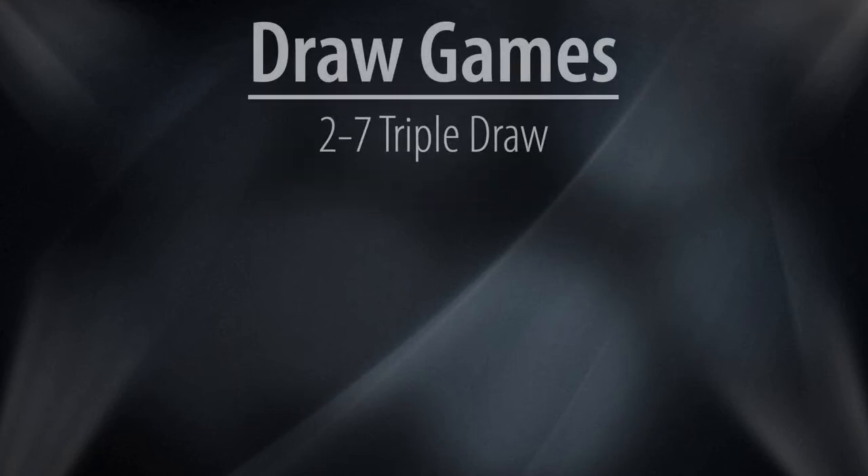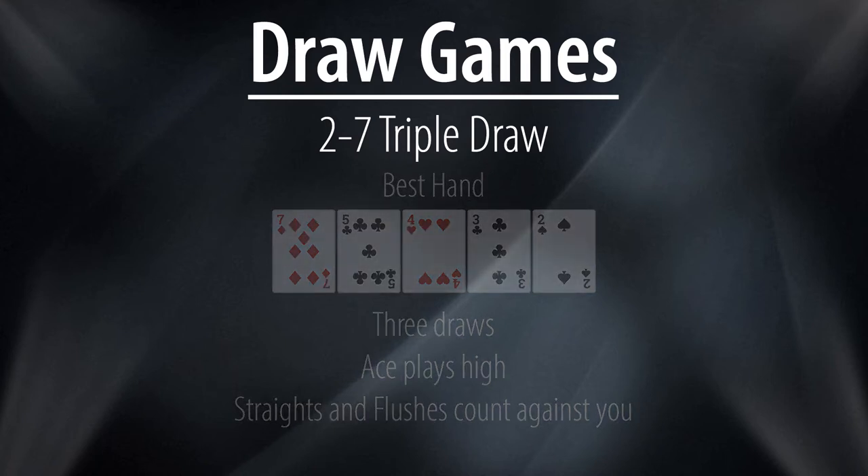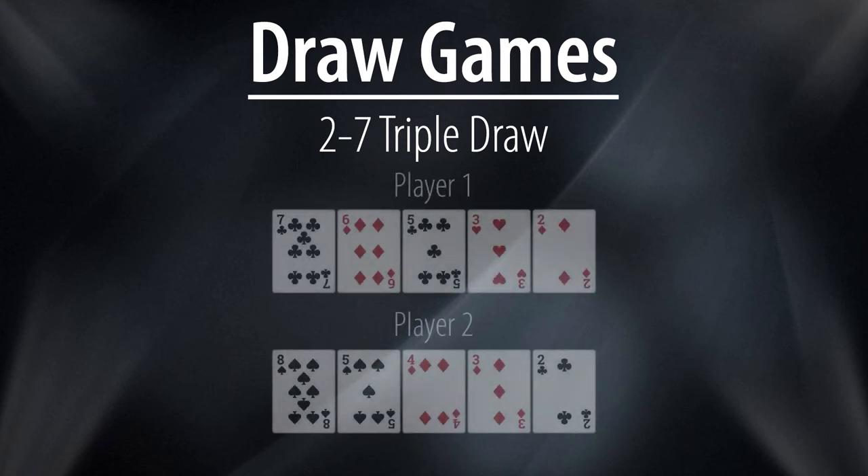Deuce to Seven Triple Draw is the most common of all draw games and has the sole purpose of players trying to make the worst hand possible. Aces play high and straights and flushes count against you, with the best hand being seven, five, four, three, deuce — the wheel. In this example, player two has made a very good hand with a perfect eight, meaning he has the best eight possible: eight, five, four, three, deuce. Unfortunately, player one has pipped him by one, as he has made a rough seven — the fourth best hand in the game — with his seven, six, five, three, deuce, seeing him scoop the pot.